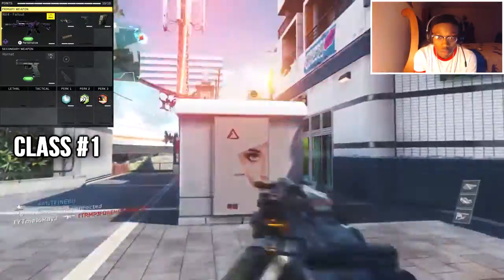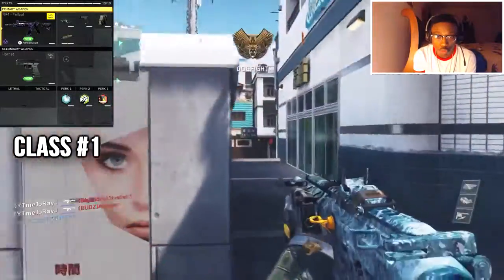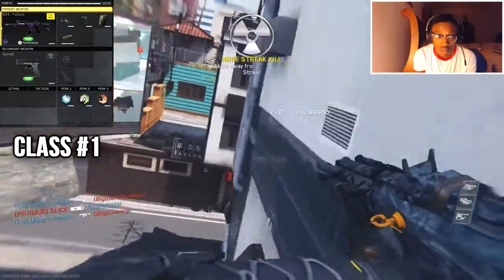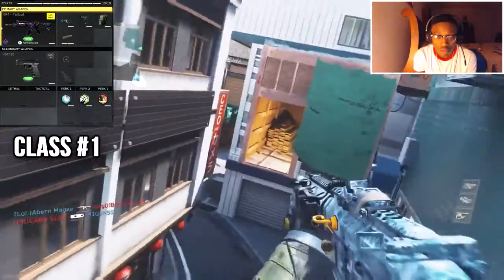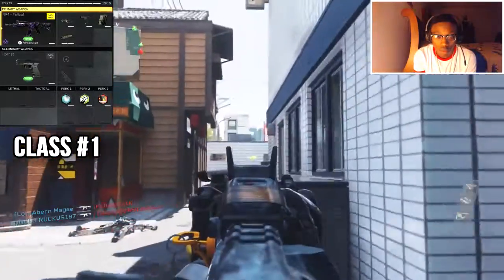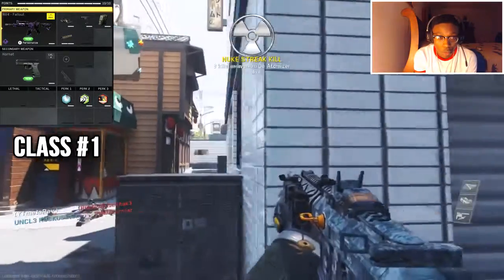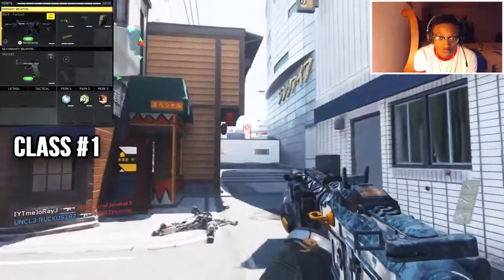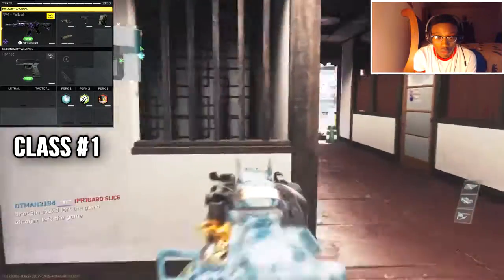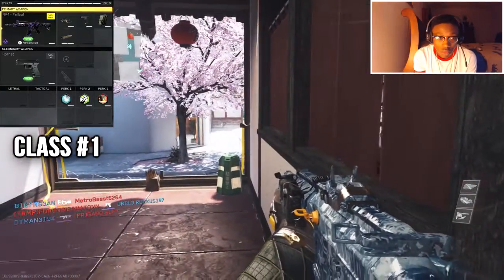For a secondary weapon we've got the Hornet. You can use almost any pistol you want — the EMC, the Hailstorm, whatever your favorite pistol is. I like the Hornet. The Hornet and the Kindle are basically the same, but the Hornet is fully auto. Like I said, you can use any secondary weapon you want — it does not matter.